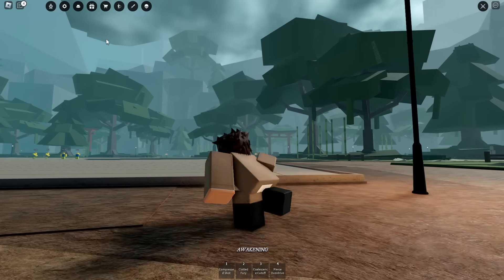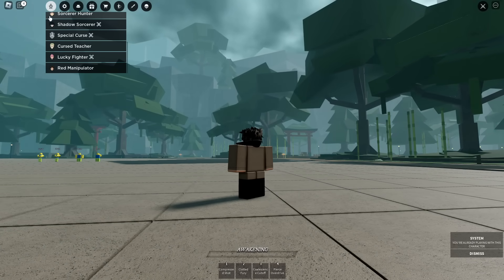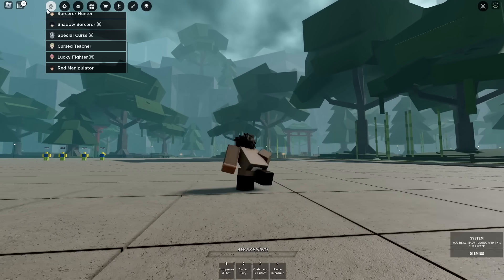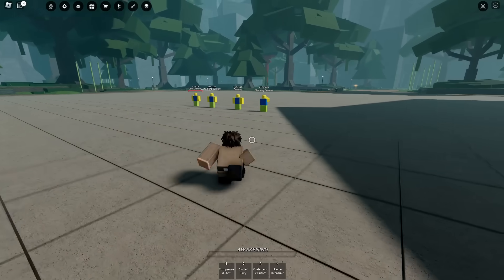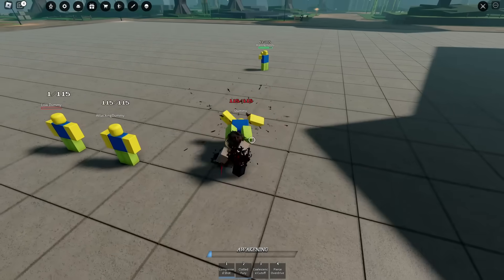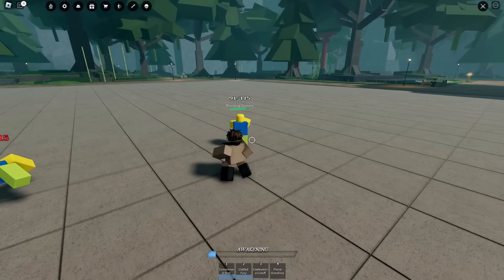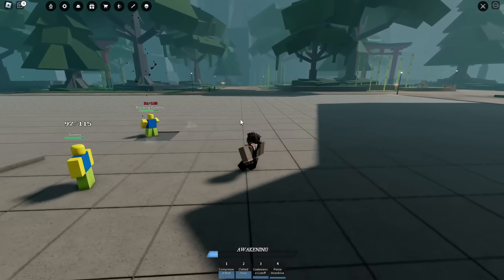Alright, so I currently have a list of stuff we're going to cover because this is a lot. We're on the Red Manipulator, so let's just do a refreshment of the character so you guys can see the moves. That's the two right there. This is the three. That's a counter. Four is Pierce Overdrive — yep, I remember that move too.